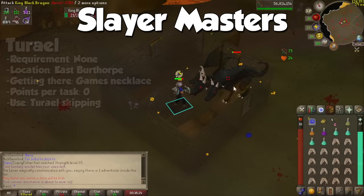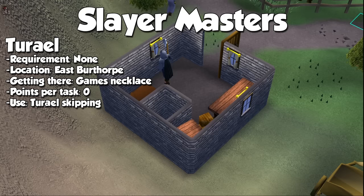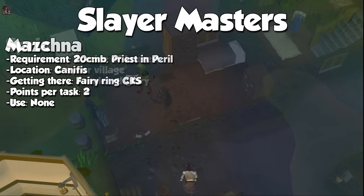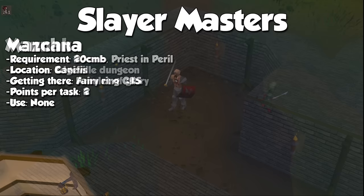Turael is available on a fresh account and gives the easiest tasks in the game. He is used for something called Turael Skipping to farm Slayer points, but more on that later. He does not provide any Slayer points for any task whatsoever. Spria is the newest Slayer Master added in 2020, and she's almost like Turael in terms of task ease, also giving 0 points after an assignment. Mazchna is located at the north entrance of Canifis — her tasks are pretty bland and you'll get only 2 points per task, so no need to go into detail.